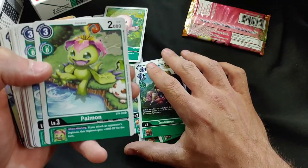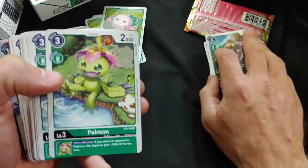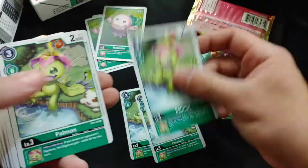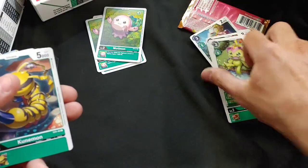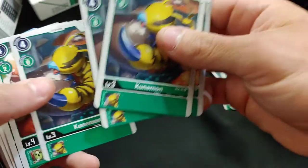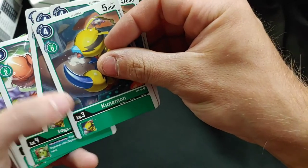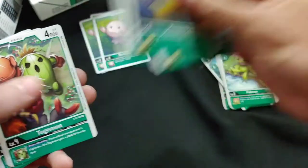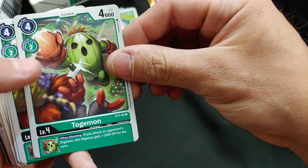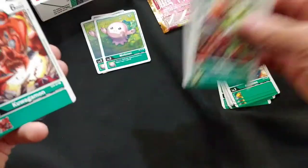We got Paomon — if you attack an opponent's Digimon, this Digimon gets plus 2,000. Four of those. We got Kuniman, four of those. That's very expensive — four to play, zero to Digivolve, about 5,000 DP. We got Togemon — love that artwork, doing that uppercut against Dakugamon. Four of those. That's Champion level.